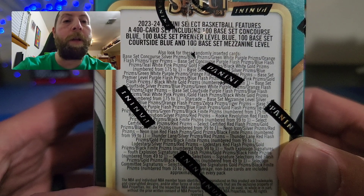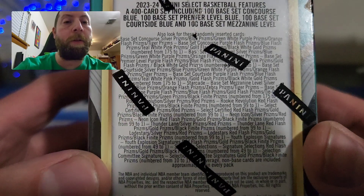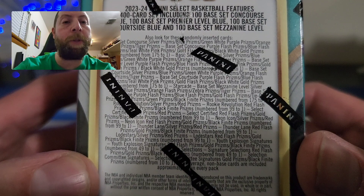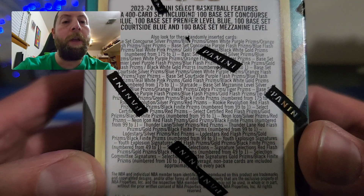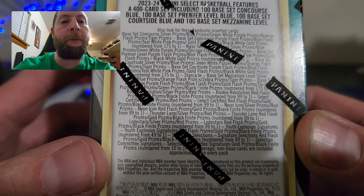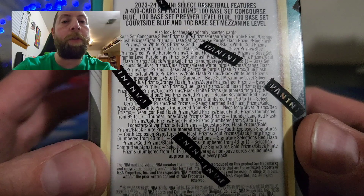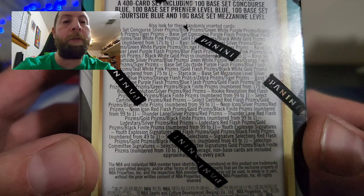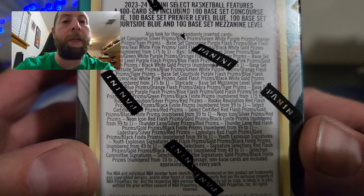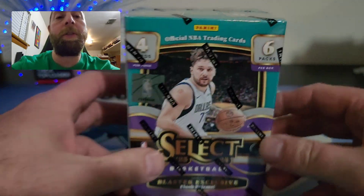It's a 400-card set: 100 base Concourse, 100 Premiere, 100 Courtside, and 100 Mezzanine. There are a lot of hits — hit pause if you want to check out all the possible pulls. I've seen a lot of people rip this and the cards look really nice.